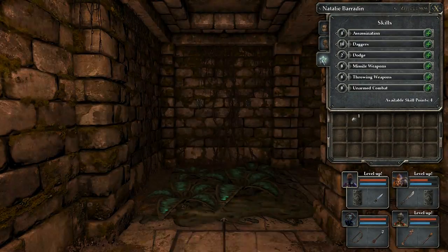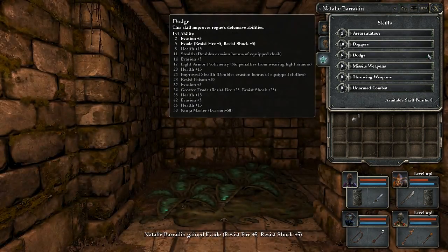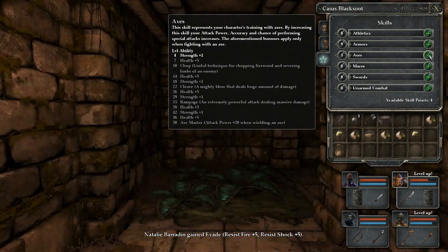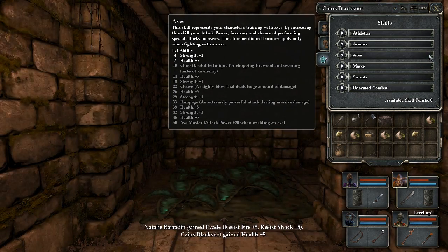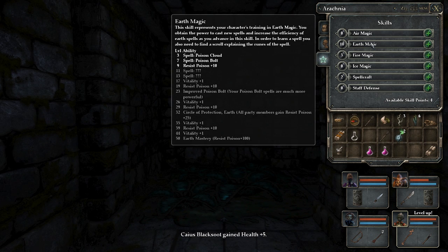We've also got levels up. We have to deal with this. Let's go with more dodge for Natalie — she needs more evade, I think, at this point; I've been neglecting that. For Chaos, let's get more into the old axes and give him some more health. We'll get Chop soon too — Chop's quite nice. We're also going to go with Arachnia.